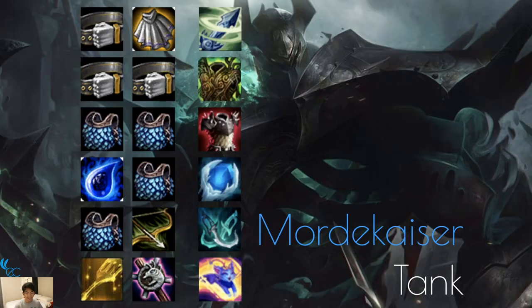Next up we have Mordekaiser — he should be a tank bruiser. Items are very similar to every other tank bruiser: Zephyr, Warmog's, Thornmail, Frozen Heart, Phantom Dancer — all good items on him. You can make him a Sorcerer since Karthus is also a Sorcerer. You're probably not going to build items on Mordekaiser unless he's your only tank, in which case build a few tank items on him.